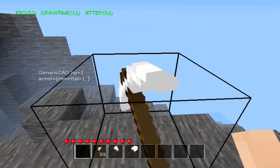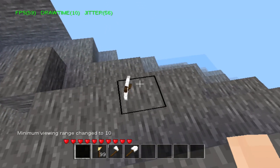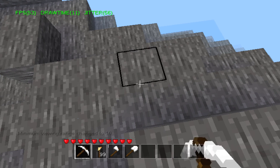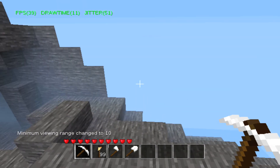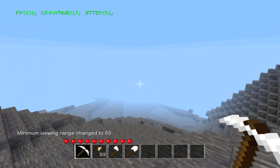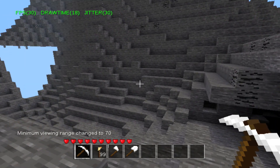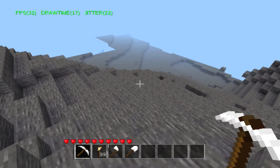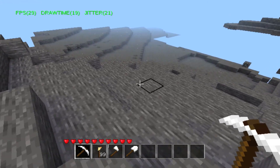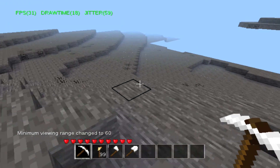One thing I noticed — I keep pushing the wrong buttons because I need to get used to the controls here. As you can see, I could change the range. And you can see the draw time versus my FPS in the corner there, which is staying close to 30, which isn't horrible but it's not very good either. So if I knock it back down to 60...